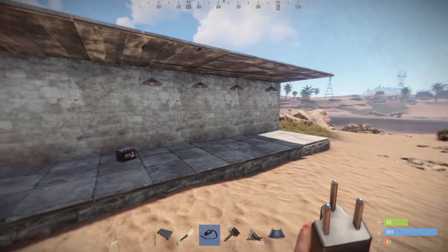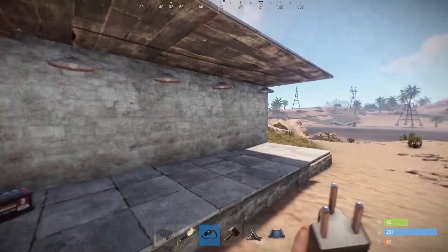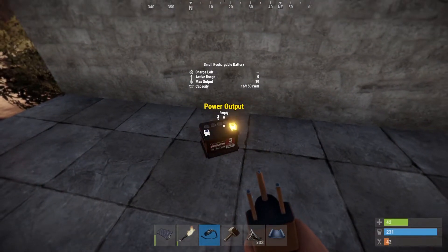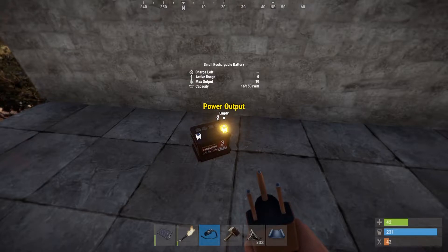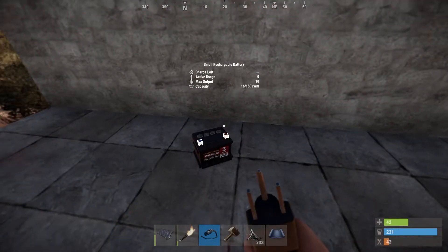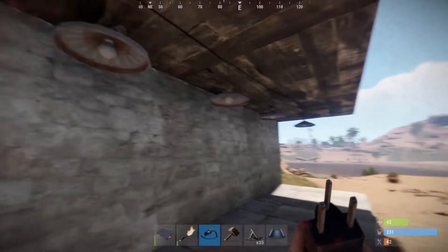Welcome. Today I'm going to show you how to make automatic lights. First of all, with this battery you can have five lights running from it, but if you add anything else you cannot have five. As you can see it's got a max output of 10 and these lights are two each, so you could have five. But a switch — a simple switch is one — so that will reduce it to four.